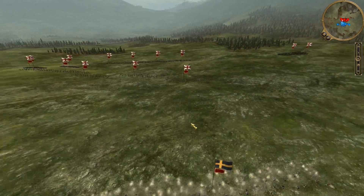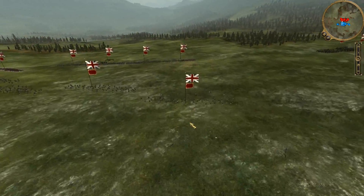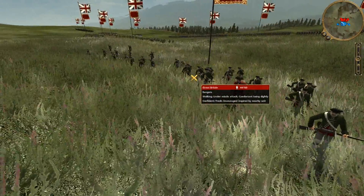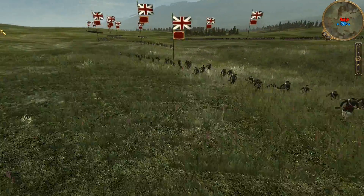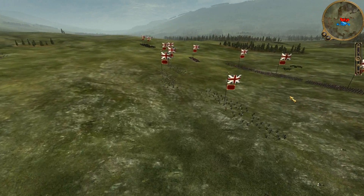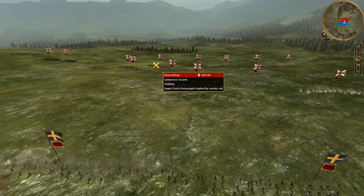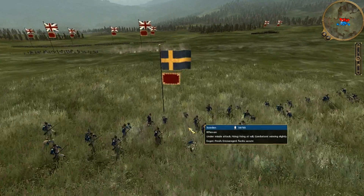Eventually these skirmishers will be in range — and they are. Mowing down my opponent right now, but they will return fire shortly. You can see that my opponent is also moving up his Coldstream Guards and his Black Watch, and now he's started to return fire.